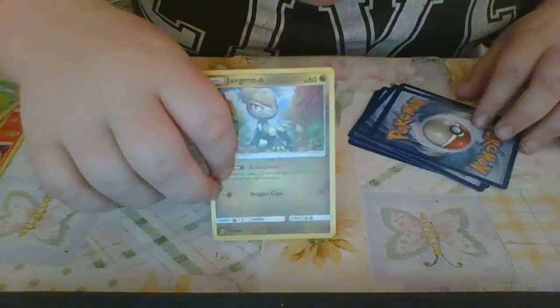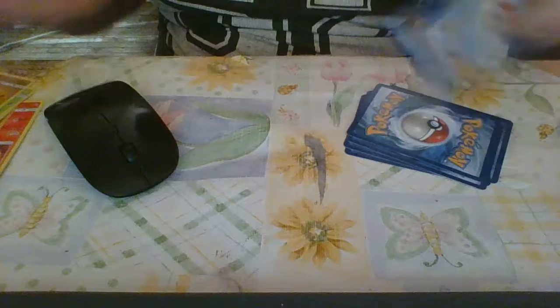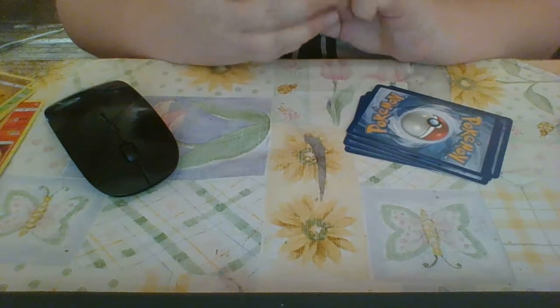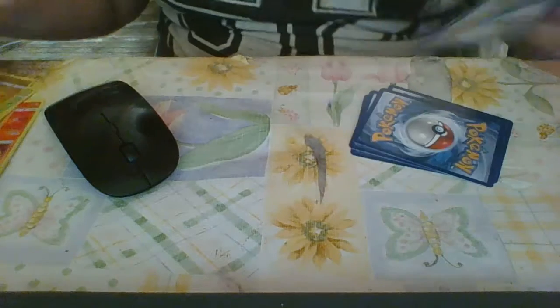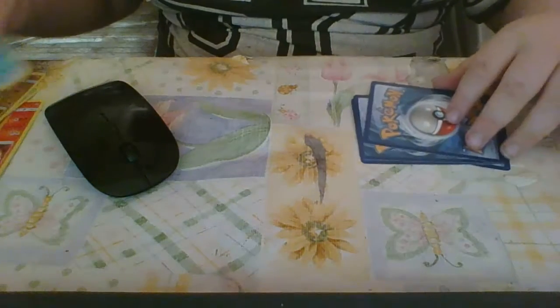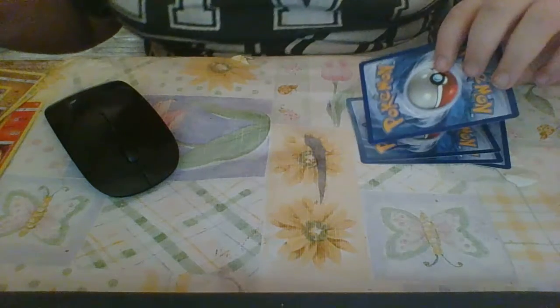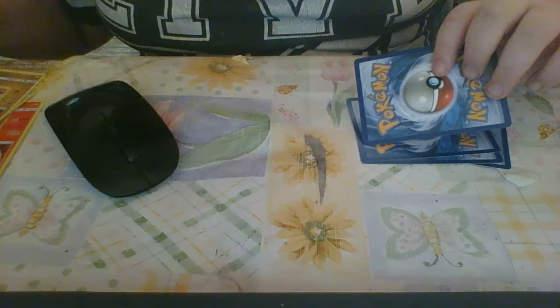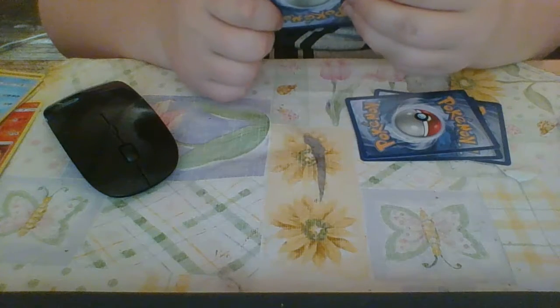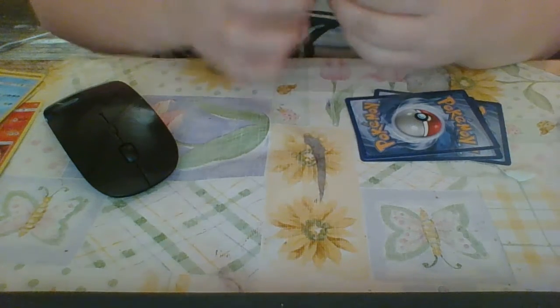Jolteon! I've always wanted him, he's one of my favorites. I got that one too. Trubbish — Trubbish looks so fake. If you look at it, it looks like a fake card. It's not, I don't think it is. It looks fake.